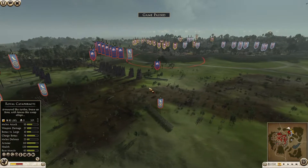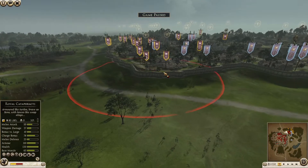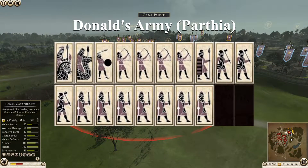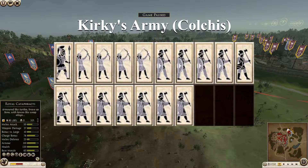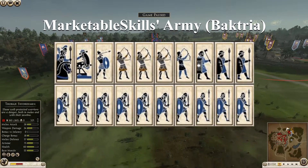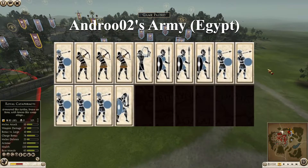Hello everyone, AndrewRow2 here, and I am back with another Total World League Siege Season 4 battle between Parthia Sinus on defense with Donald as Parthia and Kirky as Colchis, and SimpCity — my own team on attack — with me as Egypt and ArchitableSkills as Bactria, on the settlement of Tur — same settlement as from the earlier battle.